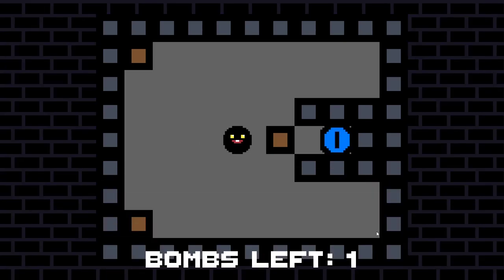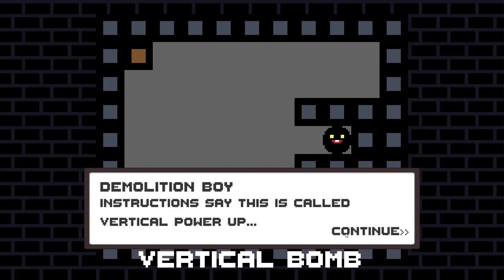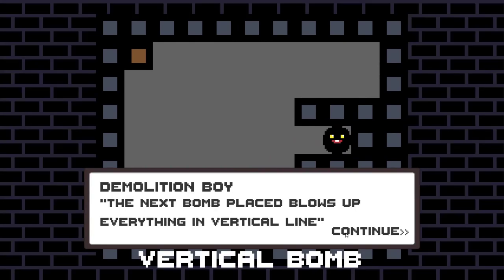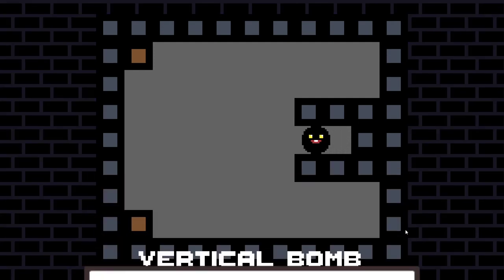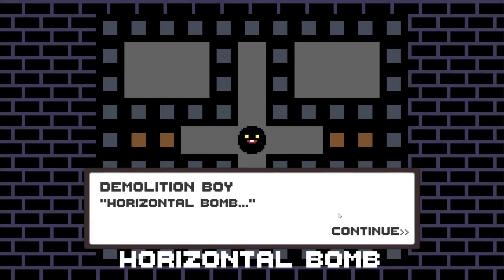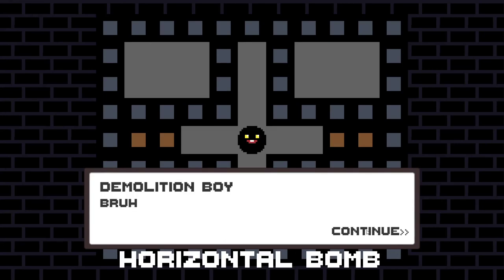What's that thingy? It's a vertical bomb. Instructions say this is called vertical power-up — the next bomb placed blows up everything in a vertical line. Neat. Horizontal bomb works like the vertical bomb, but horizontally.